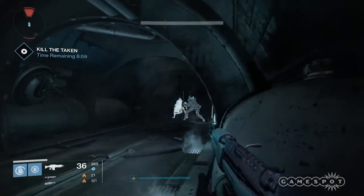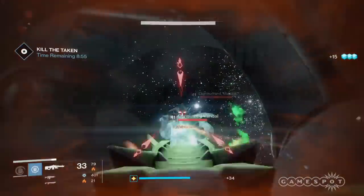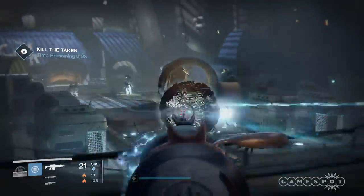Next you're gonna go through a slight corridor where there's gonna be enemies on your left and right, including two captains and some vandals. Be on the lookout because they're gonna throw blind balls, so don't just stand in the middle of the corridor.